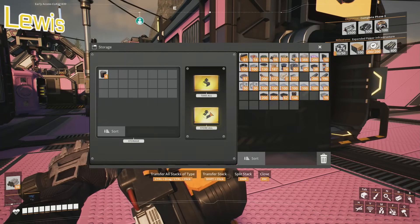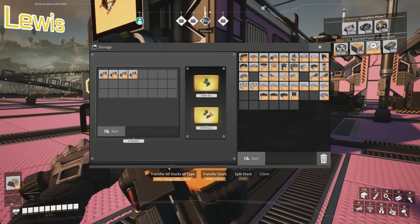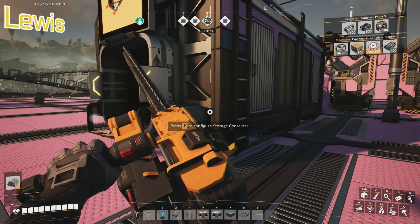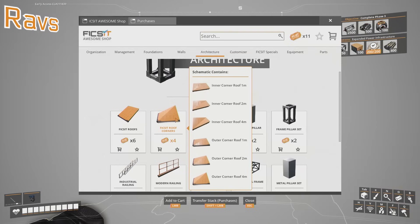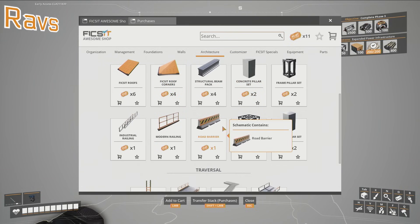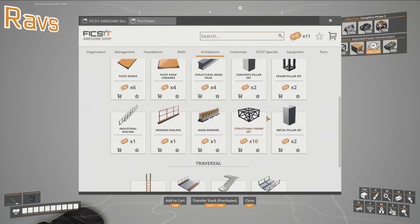Okay, so what are you wanting me to buy with these 11 tickets? In phase three we need 2,500 of this, and we don't have any of it at the moment. I have 11 tickets at the minute. What are we fancying? I would like ceilings and floors. So we can get roofs, roof corners, walkways, barriers...